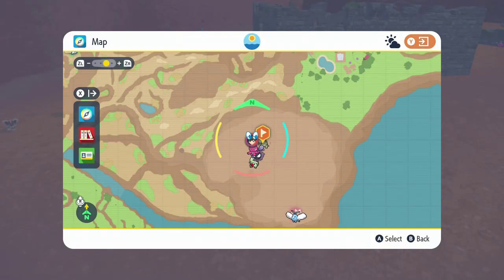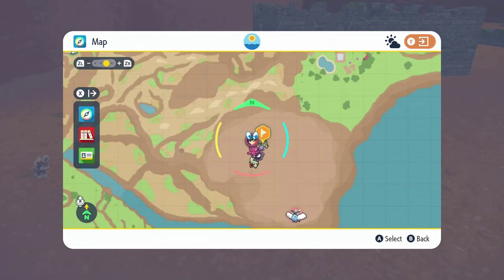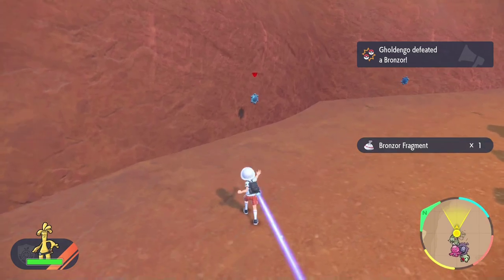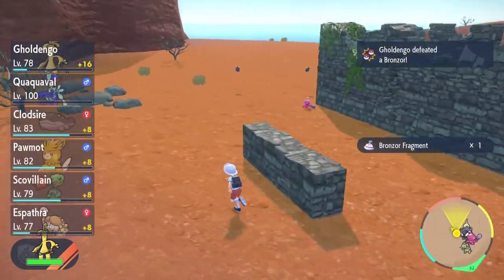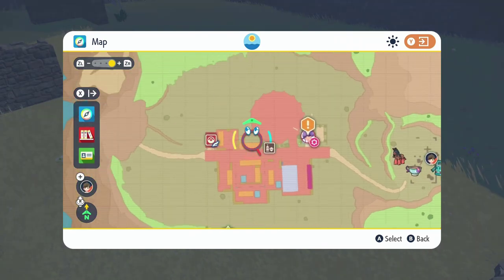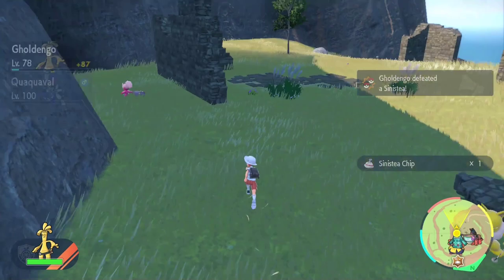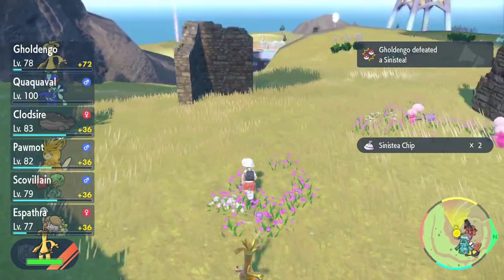If you're playing Scarlet version and you've captured your Charcadet, head to this location on your map — just south of the Artisan West fast travel point, right around the ruins. Here you'll be gathering ten Bronzor Fragments from Bronzors to trade to a man who will give you the evolutionary item in return. You can just use the auto battle Let's Go feature and knock ten out really quickly. If you're playing Pokemon Violet version, head to these ruins located just east of the Alfornada fast travel point. Here you'll find a ton of Sinistea to KO, and you'll want ten Sinistea Chips — just like Scarlet players want ten Bronzor Fragments. Use the Let's Go auto battle feature and you should be done in a couple of minutes.